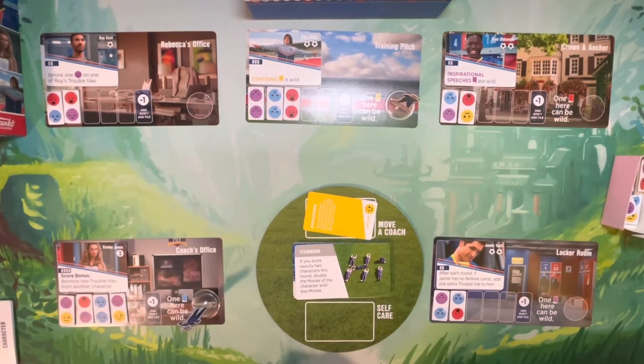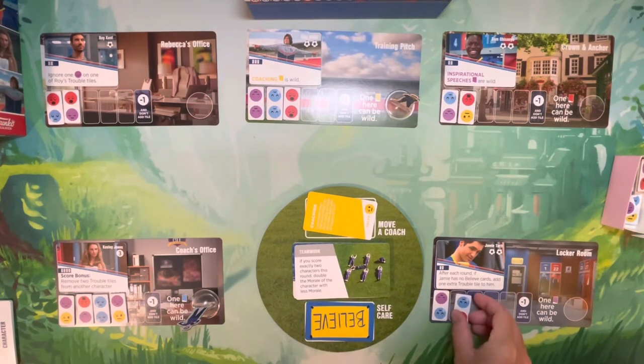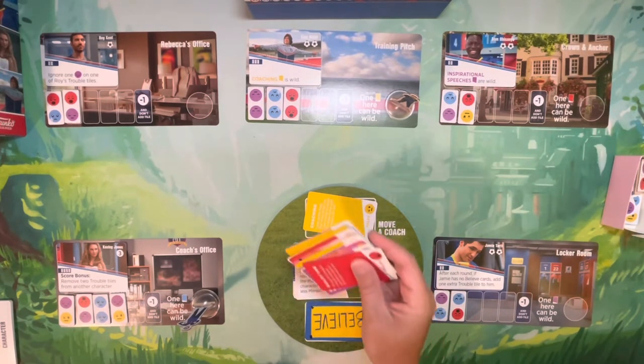The last thing you can do is play a card face down into the self-care area. Every five cards that accumulate there allow you to take away one trouble tile for free from any location.